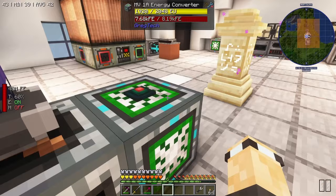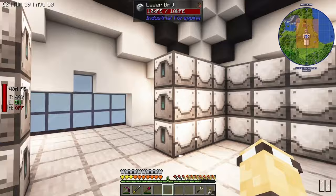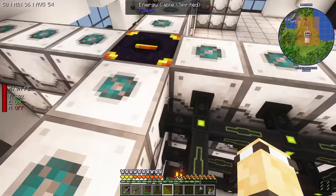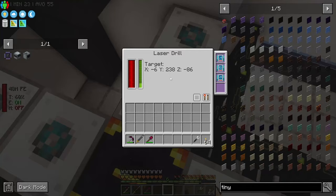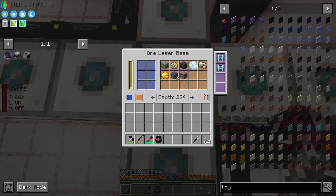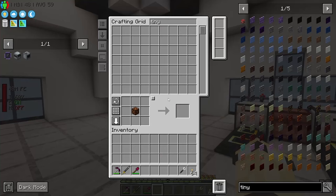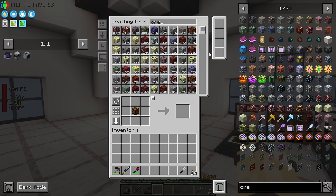Another thing I did between episodes - I made a second set of laser drills. We've got two sets now - this set over here and this set over here, and all of them have the upgrades. I think I set this to a smaller depth - actually no, I didn't. Anyway, I've got these two and they've been feeding me loads of ore. I've got tons of ore and raw stuff which is kind of cool.